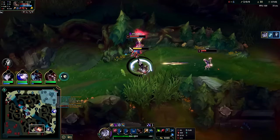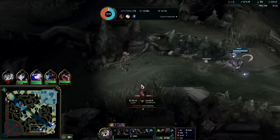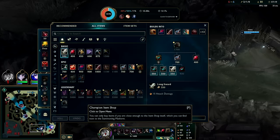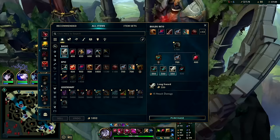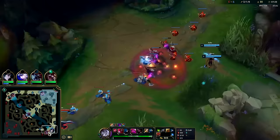I wanted to W into Lux. Auto, empowered W reset — because your W is W1 and W2, both W's are auto resets. W2 is an execute and a huge self-heal. They get the kill on me, but we got quite a bit out of it — we killed Kindred, got Tiamat, and got Lux to overstay. So now their bot lane is going to lose a lot of tempo. Not a bad trade at all.